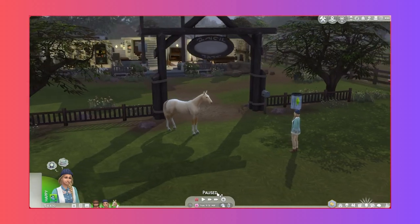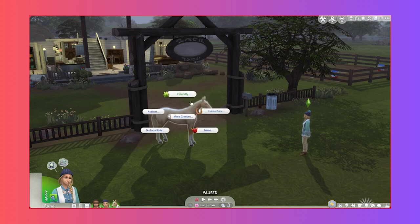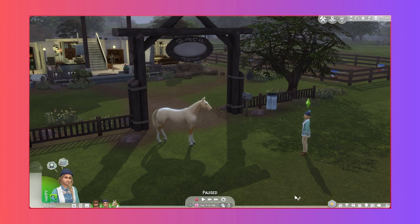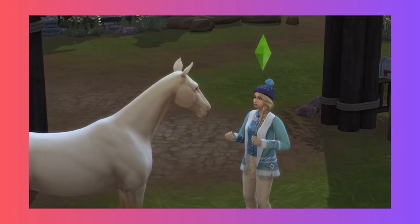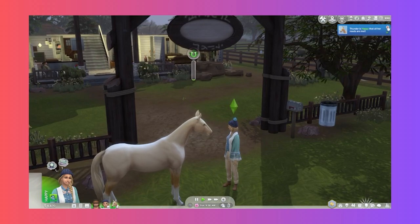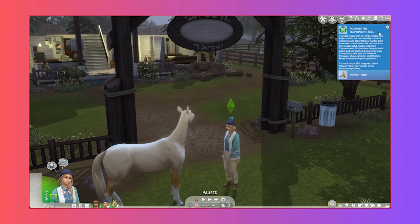We also need to customize this horse but first let's try and get a bit of a relationship going. Friendly, how's it going? It's happy and all our needs are met. Thunder acquired the Temperament skill - Thunder's new skill in temperament will begin to help her successfully socialize with Sims and other horses.